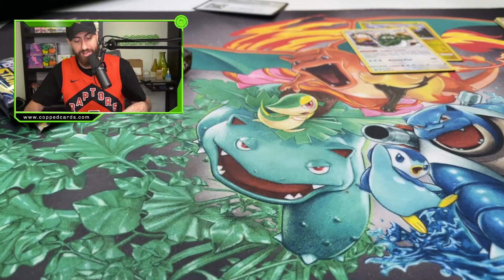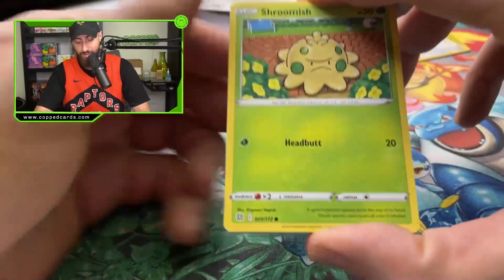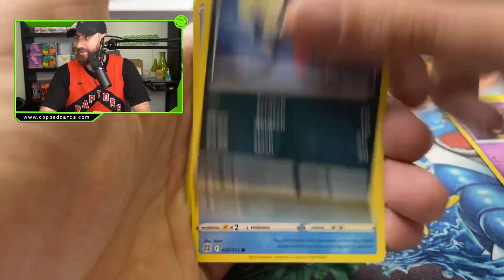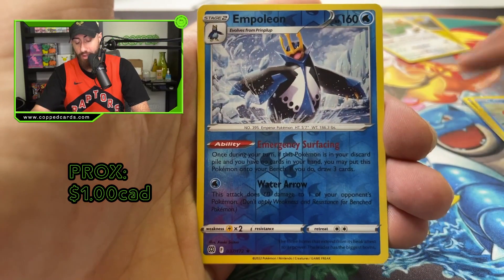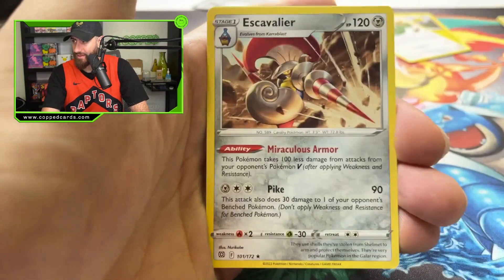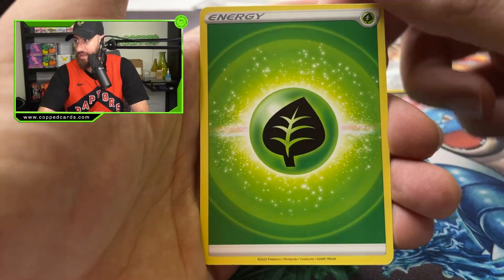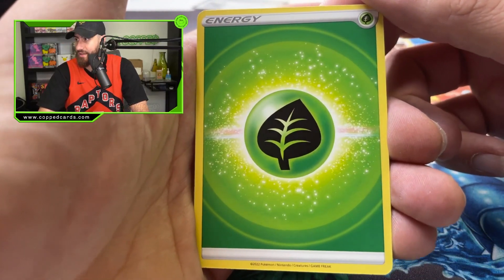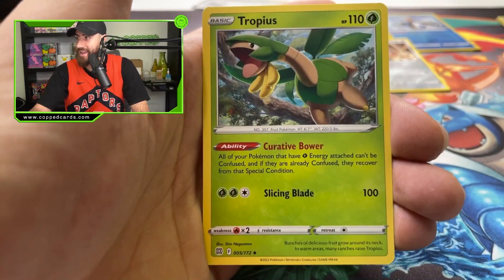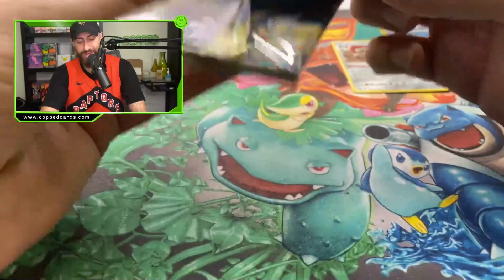First pack — very exciting, didn't get anything too crazy, but nonetheless really pumped to see some of these commons and uncommons. Pack number two — we have a Shroomish to start, looking a little cheesed. Purrloin, Sneasel — always a sneaky Pokemon. Got the Corphish, a nice reverse, and Piplup. For pack number two we have an Escavalier — another cool ability, very nice. I love the energies in this set, they look really exciting and finally have a little swagger to them. And we got a Tropius.